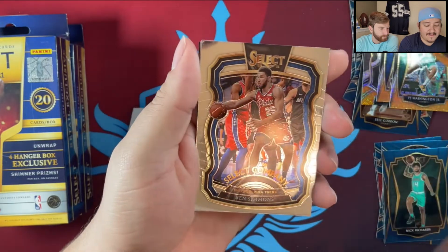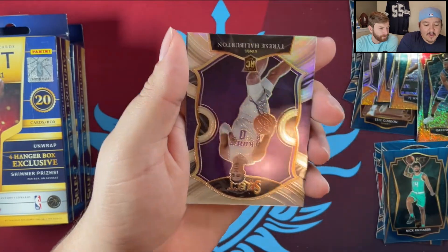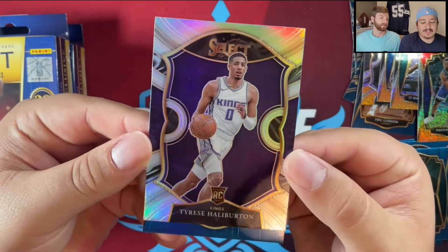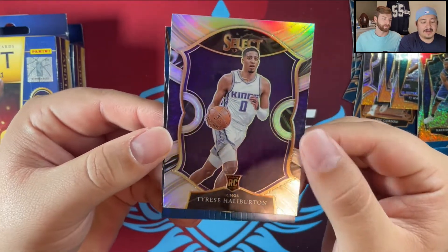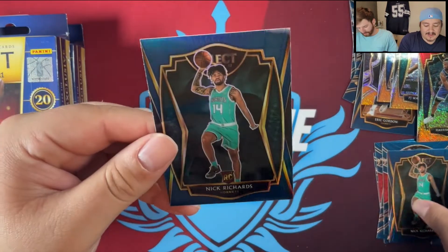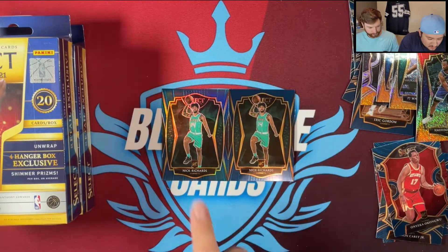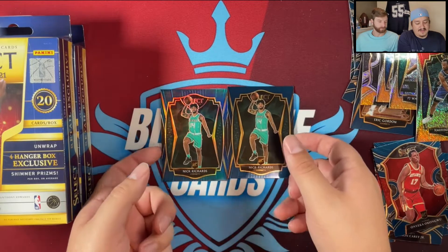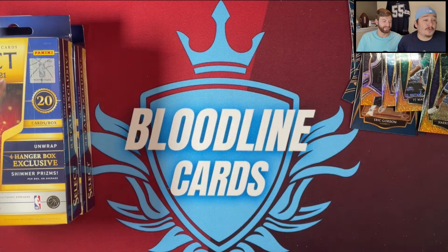Harrison Barnes, Ben Simmons select — he's been causing some problems. And a Tyrese Halliburton concourse prism — I wish it was a courtside but I'll take a hobby card any day. Then another Nick Richards premier level. Two premier levels, one's a prism, one's a base. I got all the Hornet rookies that I don't want.